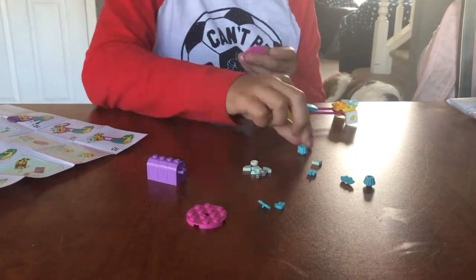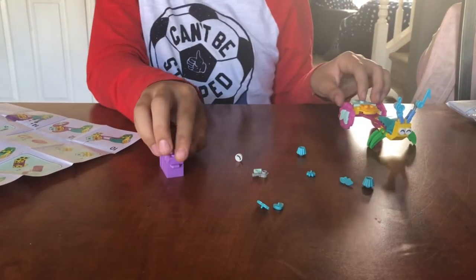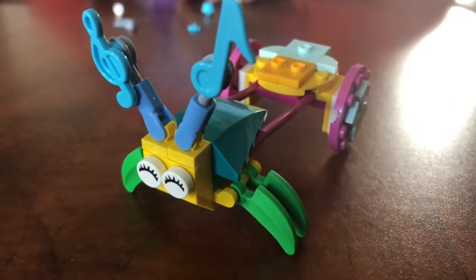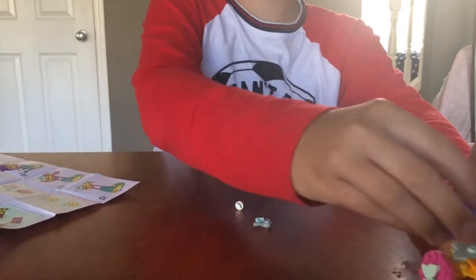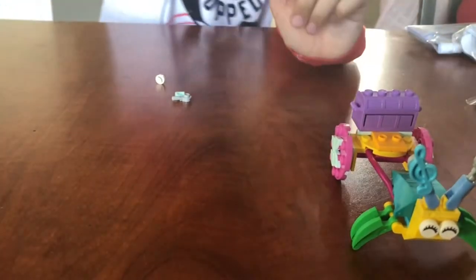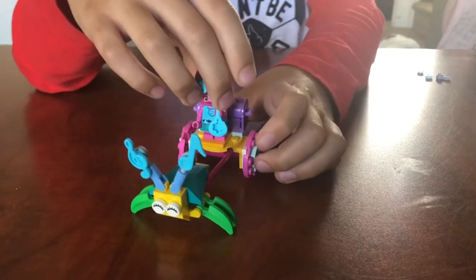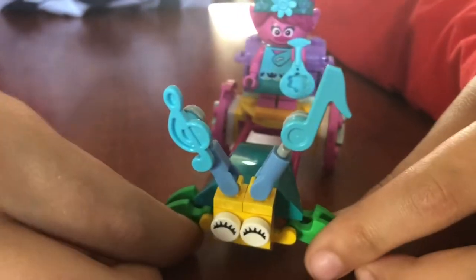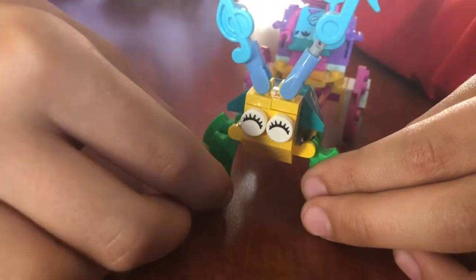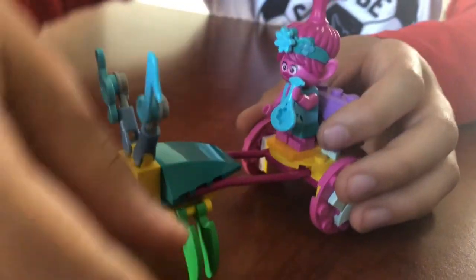There we go, two little antennas. It's Poppy's carriage, and if you want it a bit taller you can always extend the legs. If you want it to look like it's actually moving, you could do this.